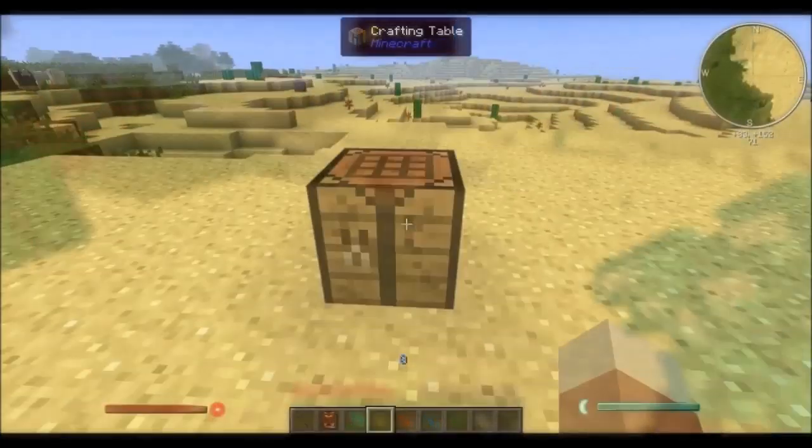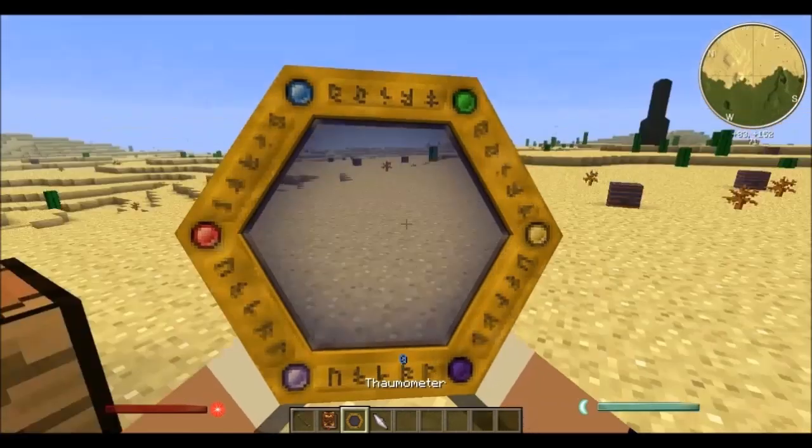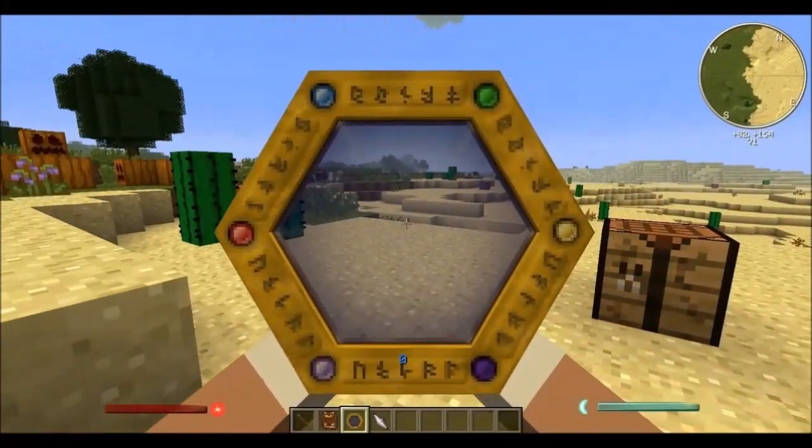Once you have acquired at least one of each type of the shards, you will be able to craft yourself a thermometer, which will help you detect environmental occurrences of Thaumcraft, such as nodes, as well as give you the ability to scan blocks and entities for research points.